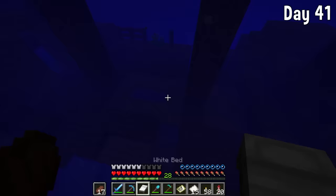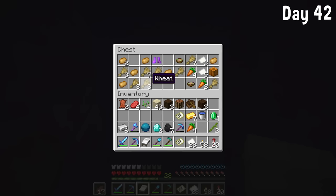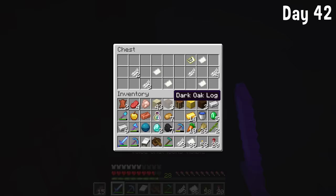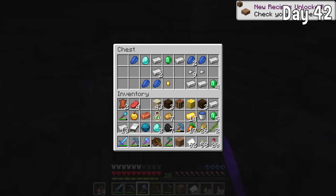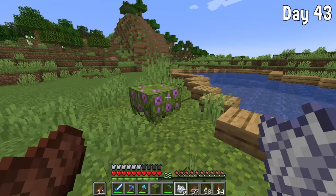We slept in a shipwreck, which I always find funny because you have a little air pocket so you don't die. We then raided another couple of boats. I found a chicken just in the middle of the ocean — turns out a drowned had spawned a baby zombie chicken, which is kind of rare. I also found an ice spikes biome, and then finally a shipwreck had our moss block.